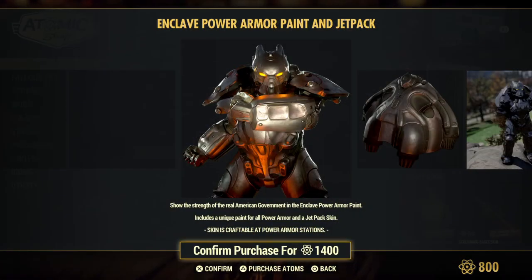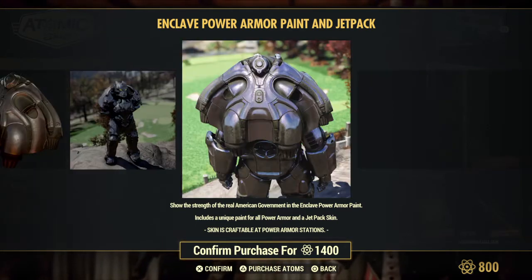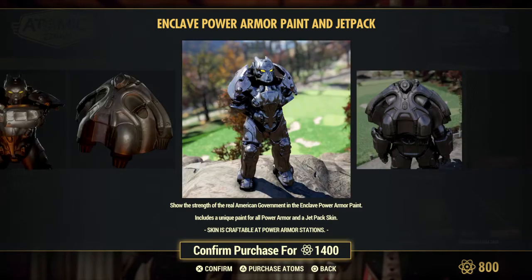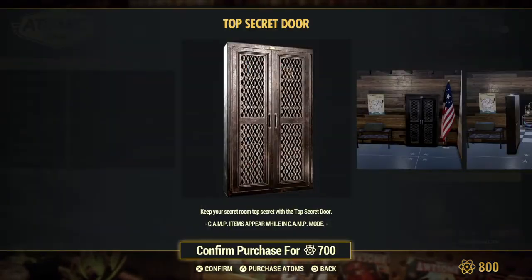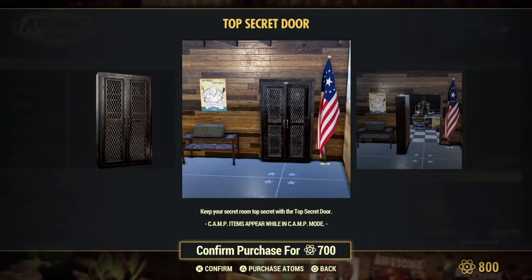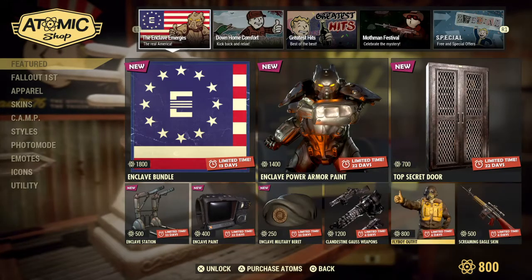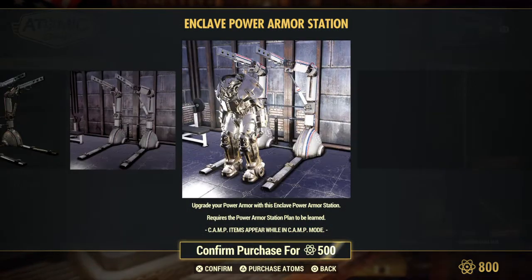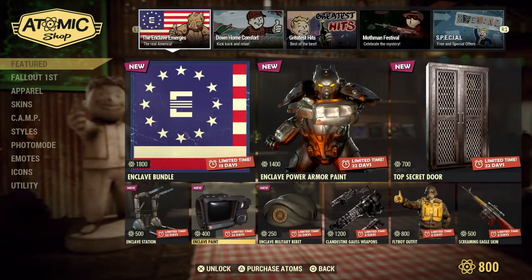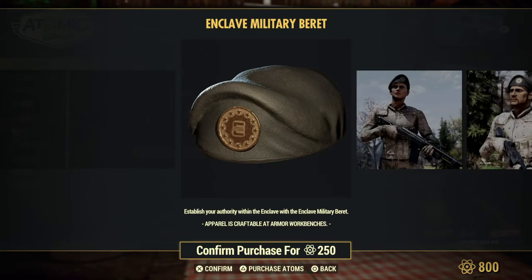Here is some closer — or better, I guess — photos of the Power Armor and the Jetpack. Actually looks really cool. Top Secret Door. That one's cute, I like that one. The Enclave Power Armor Station. Pit Boy Paint. Military Beret.